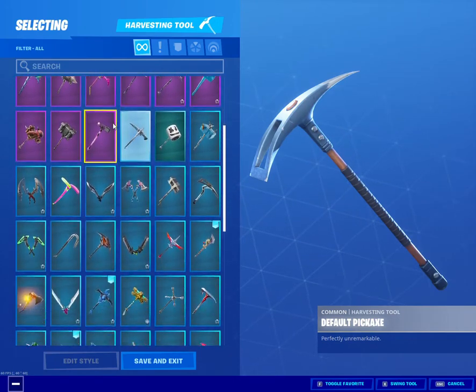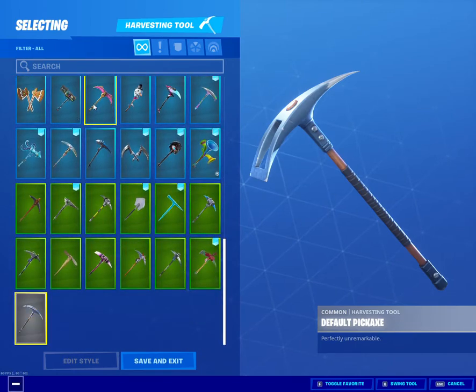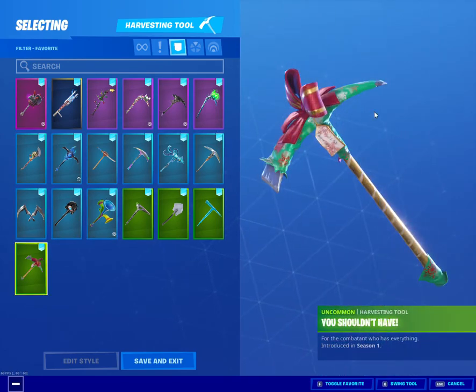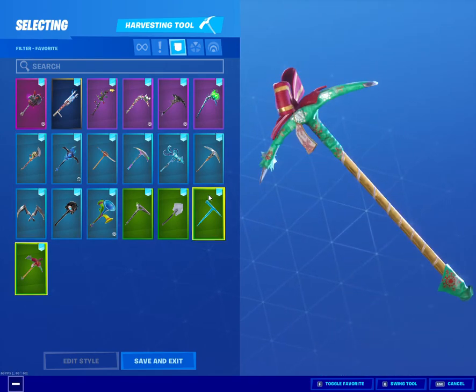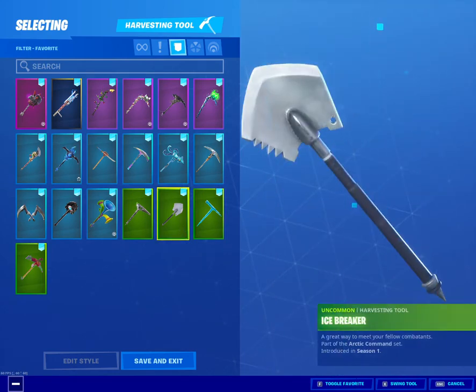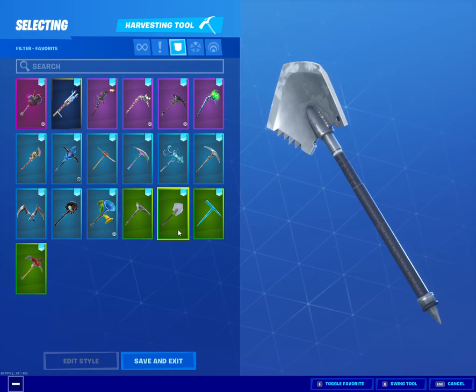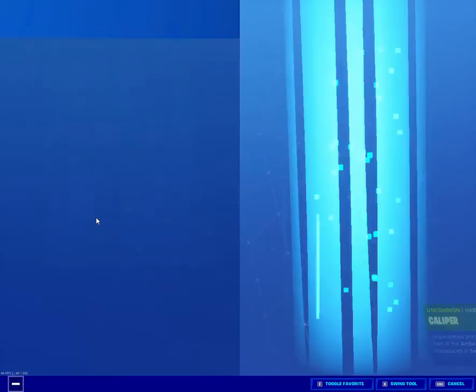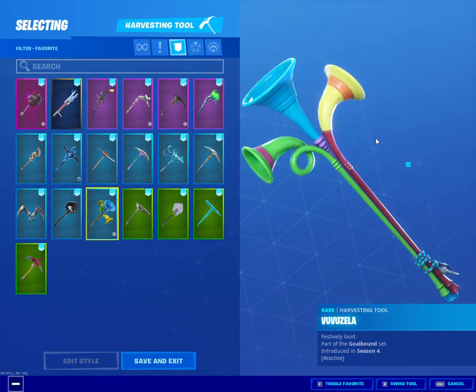I'm going to show you the ones I purchased from the item shop, so it doesn't get that far in with just the ones from the battle pass. Here they are: I got the 'You Shouldn't Have' pickaxe and the icicle — the ice pickaxe, a really good one. Caliper, nice. The vuvuzela.